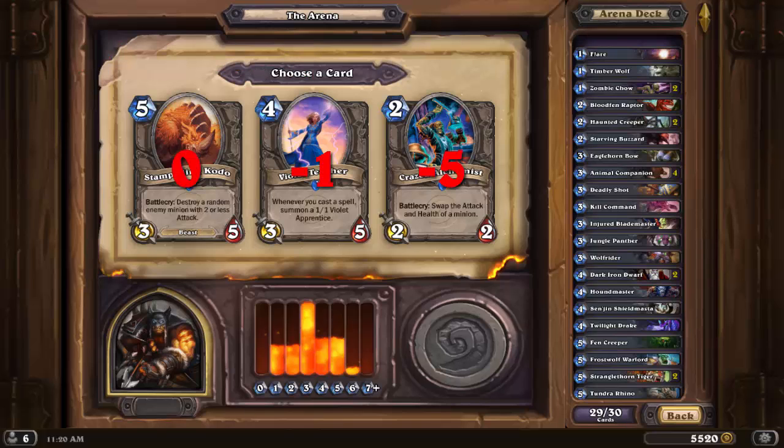Another tough choice — I ended up choosing the Kodo due to the synergy and its powerful Battlecry. For one more mana, I think the ability to kill an enemy's minion will be more useful for me than the Violet Teacher's combo synergy with spells. Both cards are good, and Violet Teacher does have an array of Animal Companion spells to work with. At least I think we can all agree that Crazed Alchemist is the worst of the bunch, representing a subpar 2-drop.